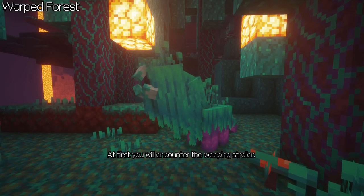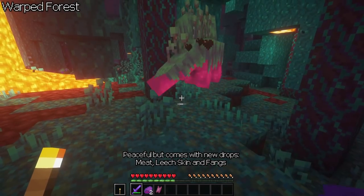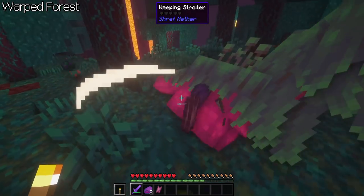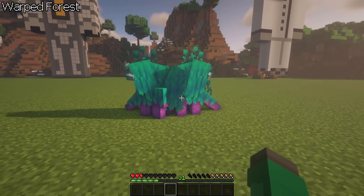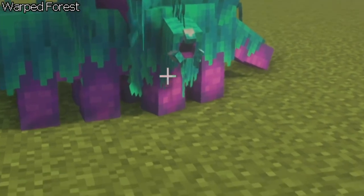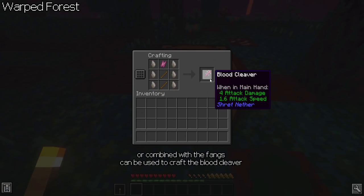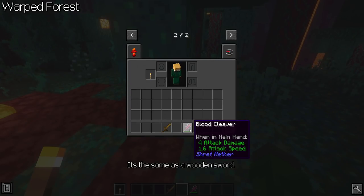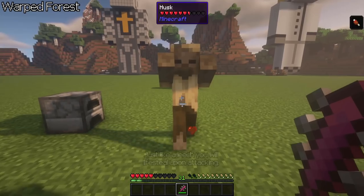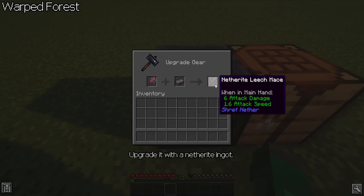At first you will encounter the Weeping Stroller. Peaceful but comes with new drops: meat, leech skin, and fangs. Breedable with warped roots. The meat can be cooked. The skin either for leather, or combined with the fangs can be used to craft the blood cleaver. It's the same as a wooden sword, but just like a leech you will life steal upon attacking. It can be upgraded with a netherite ingot.